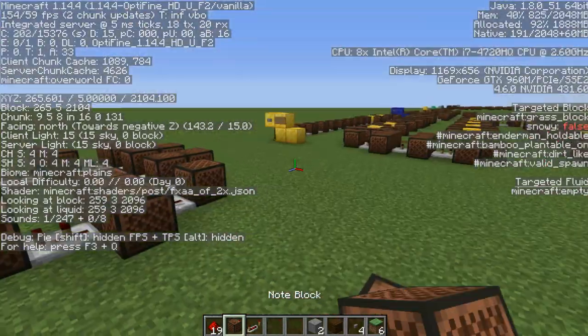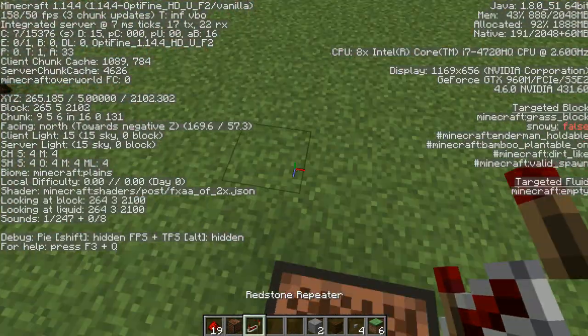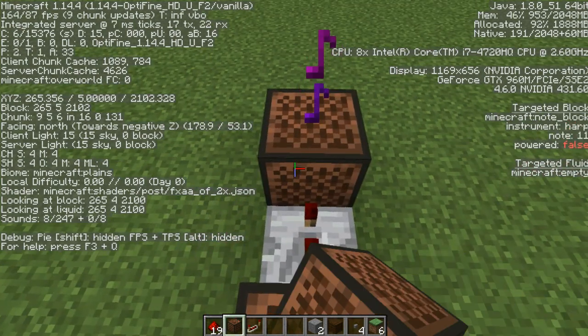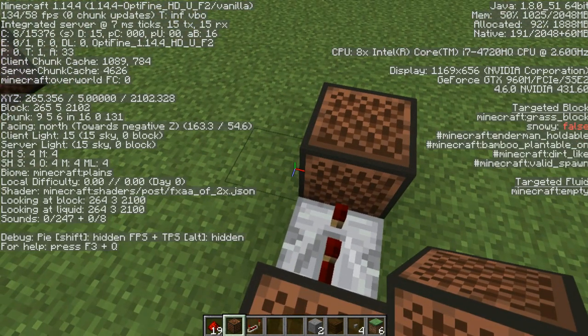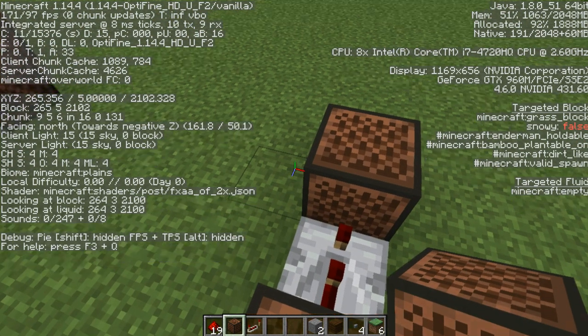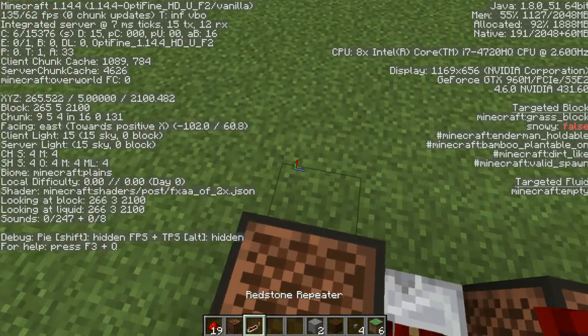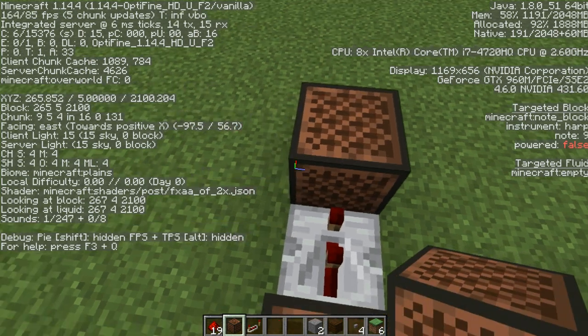Two ticks. Normal 17. Normal 19. Two ticks. Normal 22. You want to make sure this next note is on the left side of this one, because we're going to turn right. So do Normal 10, then turn right. Do two ticks. Normal 9. And another Normal 9.